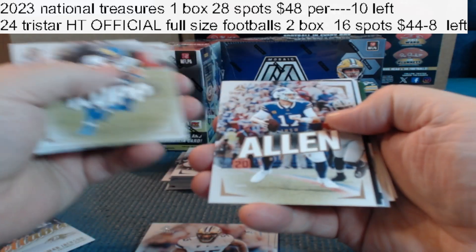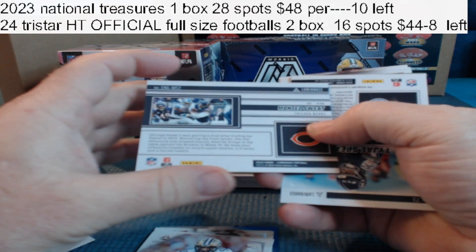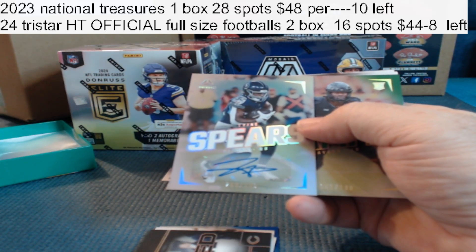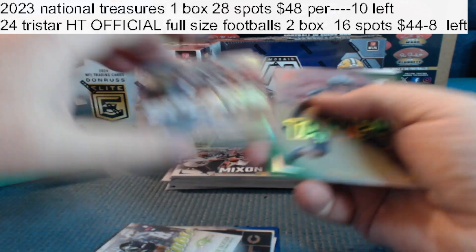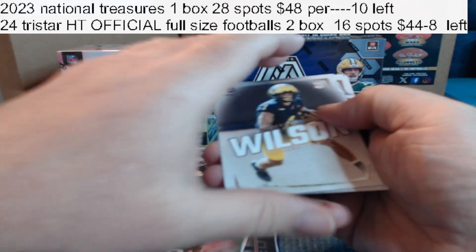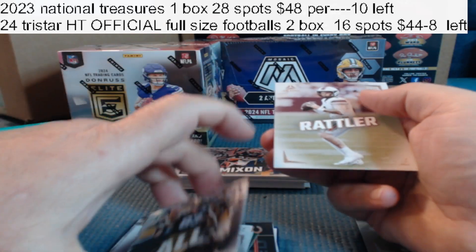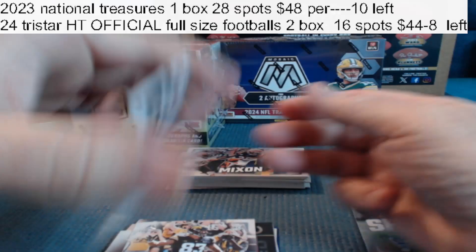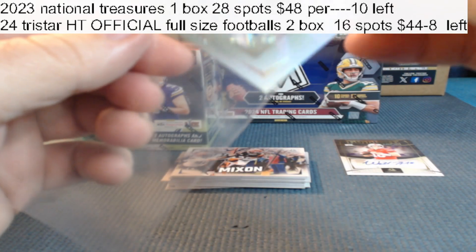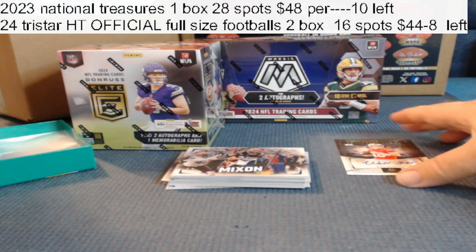Base, base, base. Montez Sweat for the Bears. For the Titans, Tyjae Spears. Tyjae Spears for the Titans, number two, to 100. For the Ravens, TJ Tampa. For the Steelers, Roman Wilson rookie. For the Bengals, Eric Hall and Spencer Rattler for the Saints. I have to random check Will Howard — I don't think he's associated with a team. It says NIL on the card, so we'll have to random that to everybody in the break.